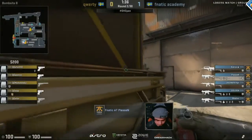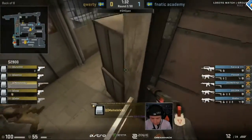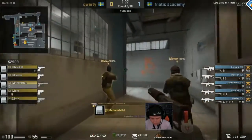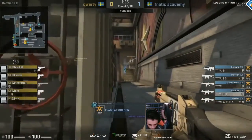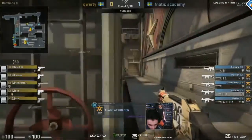Plessen sits here waiting, basically expecting QWERTY to rush into the B bombsite. He's got that Molotov in hand already prepared. QWERTY, since they did get the plant, aren't going to bring much into this next round — just P250 upgrades for a couple of them. Makaleli interestingly brings in the armor, but that's about the most they're going to bring to the table.